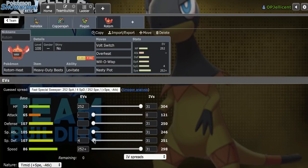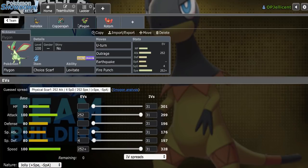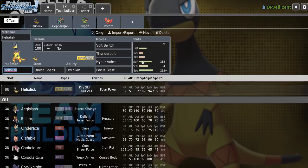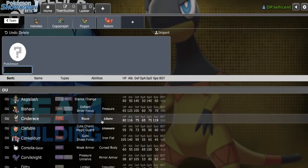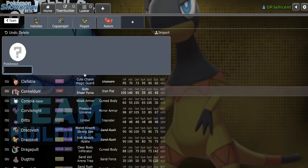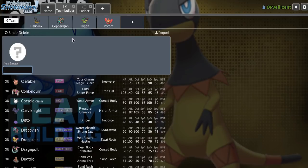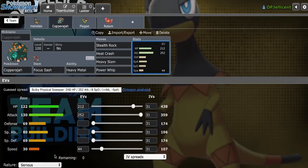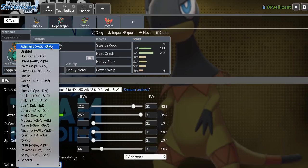Now I definitely want a better way to threaten Dragons, because currently my only option is locking into Outrage, and Heliolisk can't touch Dragapult at all. So a Sylveon of my own wouldn't be bad. The problem is you'd like to run Sylveon alongside Steel-types that don't have reliable recovery, and Copperajah is one of those — it's not really going to appreciate reliable recovery.